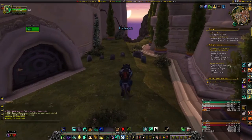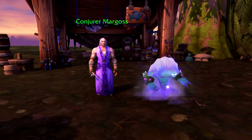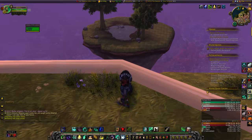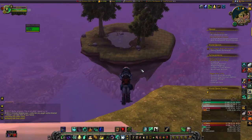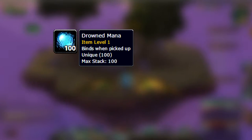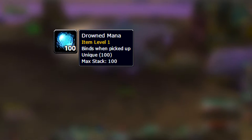Blizzard included an item to double our chances at catching the rare lures, which is purchased off of Conjurer Margos, found on the floating island northwest of Dalaran. The easiest way to get there is to use a goblin glider from the pet battle arena through the broken wall between the Violet Citadel and the enchanting building. To get the drowned mana required to buy the arcane lures, simply fish them up on this island. I recommend getting 20 to 30 lures, but you may need more or less depending on RNGesus.